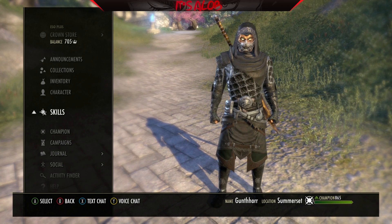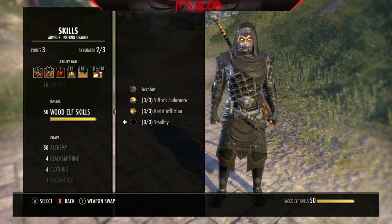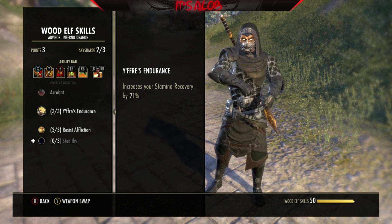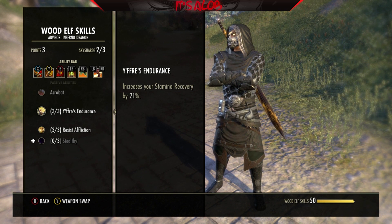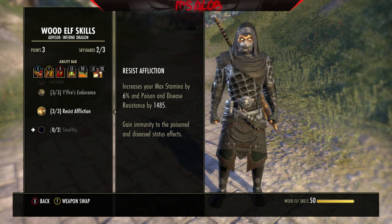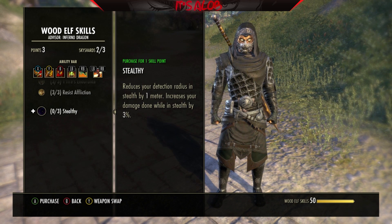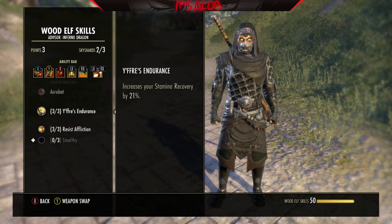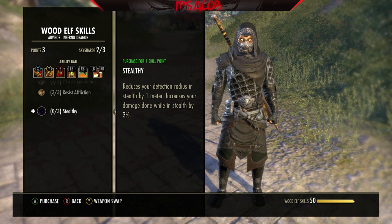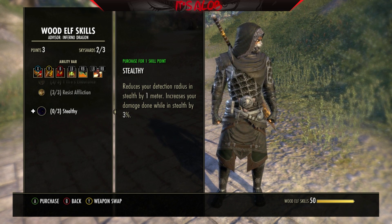I'm just going to discuss the very basics in case you haven't seen my previous build videos. First and foremost, I'm probably one of the only people you're going to know that plays a Wood Elf StamDK. The big reason is we get the 21% extra stamina recovery — it's extremely powerful. The reason I choose Wood Elf is for Resist Affliction: you get the 6% extra stamina and the Poison Disease Resistance. The Stealthy passive is pretty moot. The big reason I changed from Red Guard to Wood Elf is because the Adrenaline Rush passive is still good, but it's not like it was before Morrowind — it just got toned down a lot.